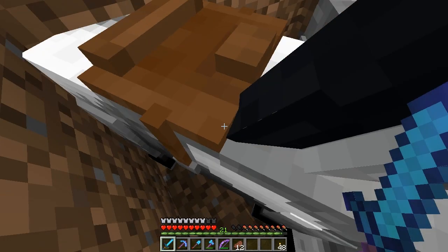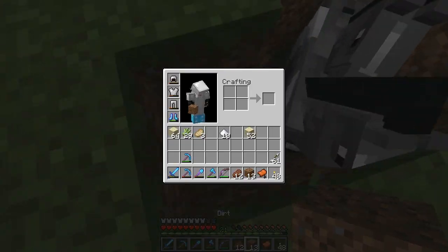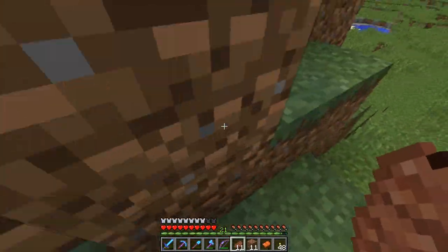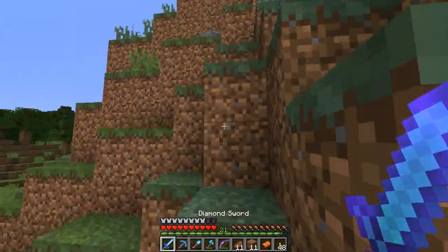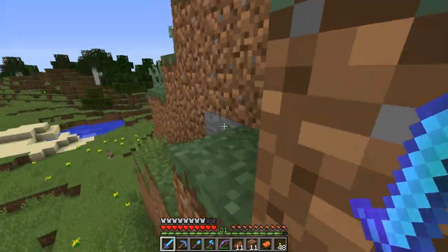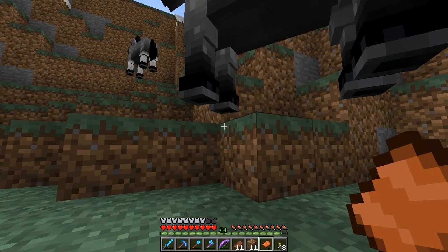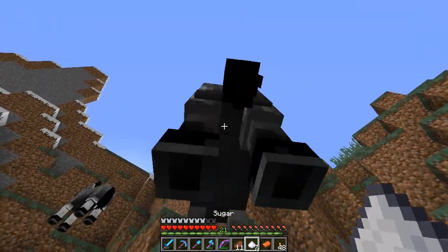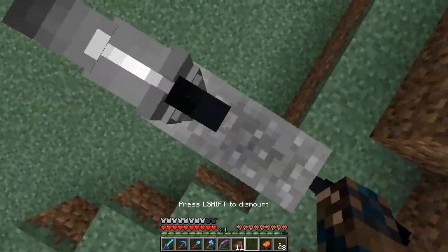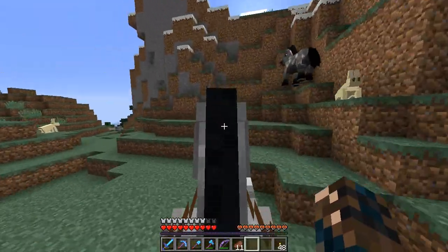I want the saddle back. Let me get out of this hole. There's another horse up here — two actually. I'll give them five sugar each. Let's try this one first — eight hearts, actually it's nine hearts. Wow, that's a fast runner! Not a high jumper, but that is a really fast runner.